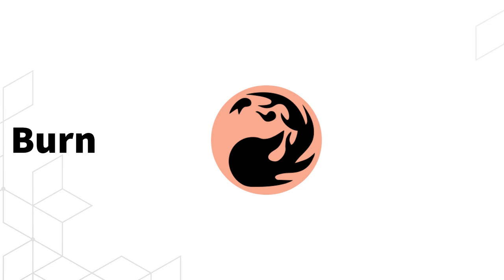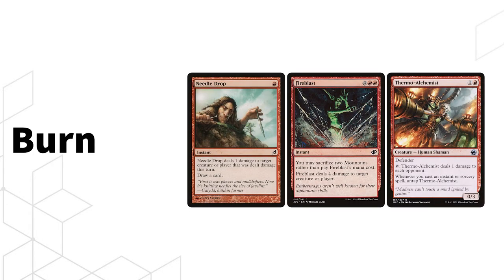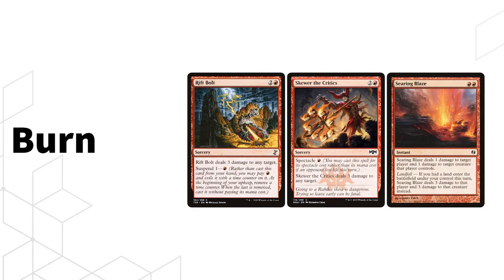Moving on to Burn — a pretty straightforward deck. It plays damaging spells to kill the opponent quickly. Burn goes fast, dies hard, and you'll cry if Weather the Storm is played, because Wizards is too afraid to print Skullcrack at common. The special Pauper spice includes Needle Drop, Fire Blast, and Thermo-Alchemist. Familiar cards like Lightning Bolt, Lava Spike, Searing Blaze, Rift Bolt, and Skewer the Critics make up the shell — very similar to Legacy or Modern Burn.